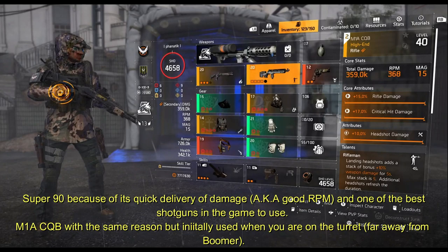We use Super 90 because of its quick delivery of damage and good RPM — one of the best shotguns in the game to use — and one ACQB with the same region, initially used when you are on the turret or far away from Boomer.